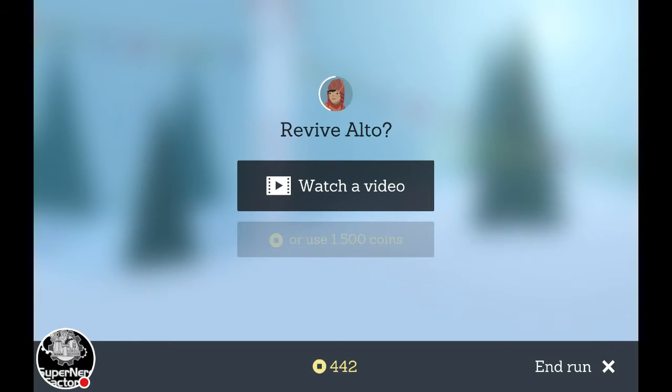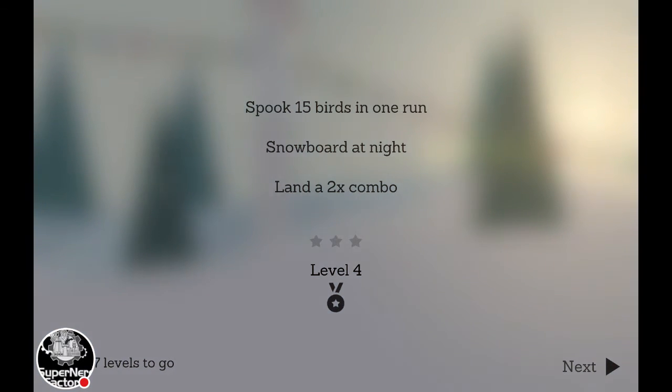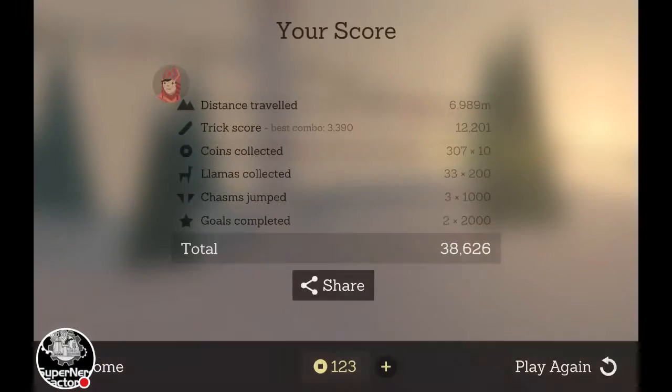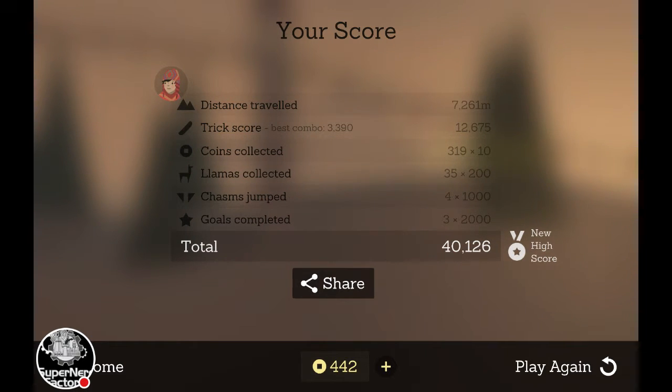So I clocked 442 stars there, so I'm going to end the run. It's going to show me which goals I finished and give me the new goals. I leveled up to level 4. New goals: spook 15 birds, snowboard at night, land a two-times combo — which is super easy. Distance traveled, did a little bit better than last time. Got some tricks, 319 coins collected. It always ranks your high score, and if you're logged into your account, it will rank you against your friends, which is always cool.